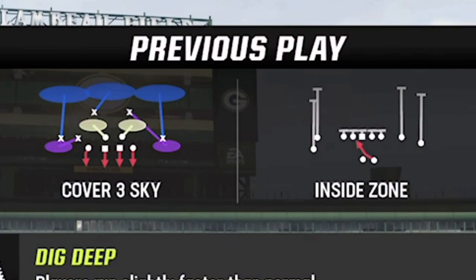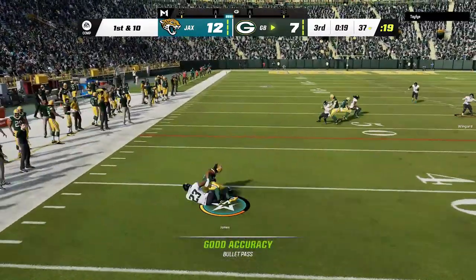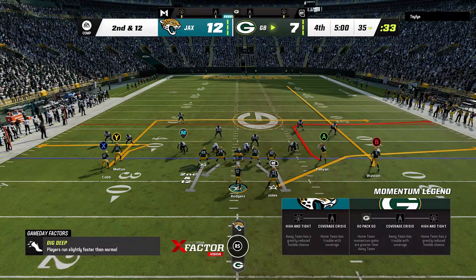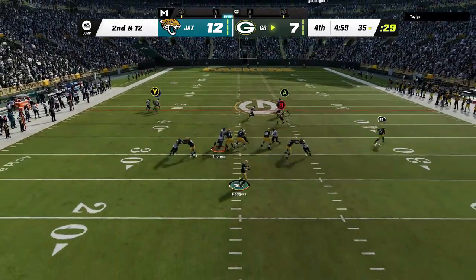The previous play menu keeps saying he's in a cover three, so I take the running back underneath for the first down on the next play, before he switches back to cover one man, making it very hard to read. I finally see him switch to what looks like a cover zero, so I switch to the drive age wheel play — all I have to do is put the X route on a streak, watch for the corners to bump into each other, and lob it up before the pressure gets to me.